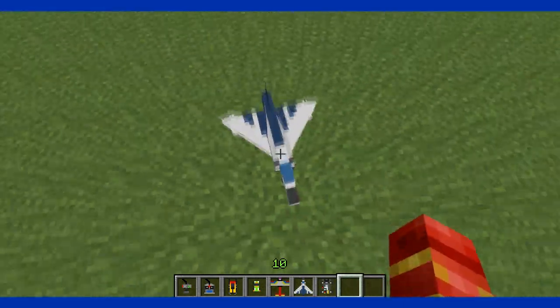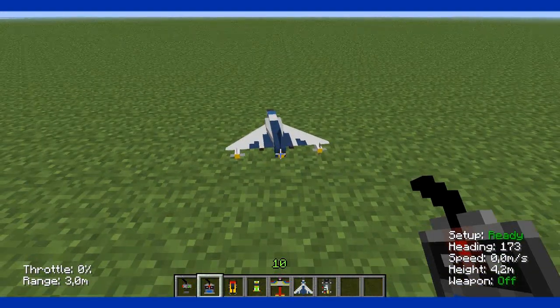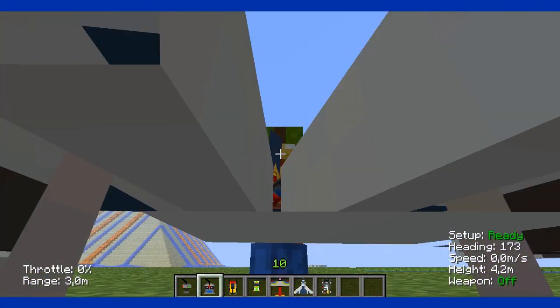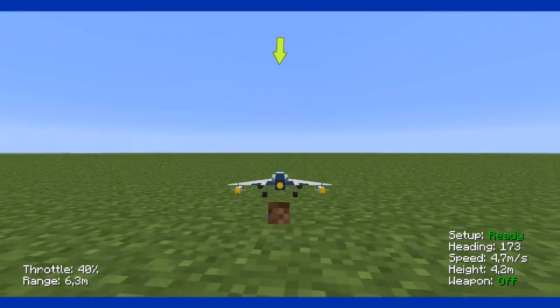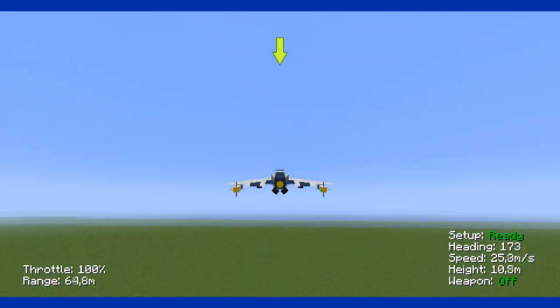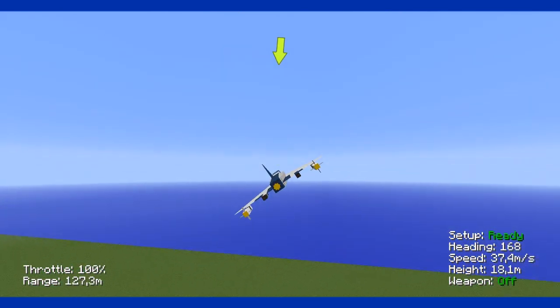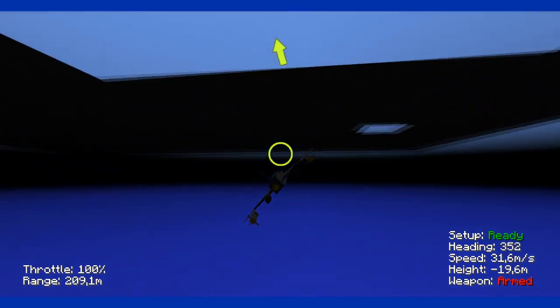It really looks pretty nice I think. Also get this controller and just press F5. Same controls as the normal plane, except you also have a weapon. Press F and then Space to fire.